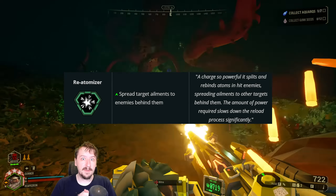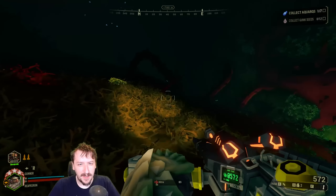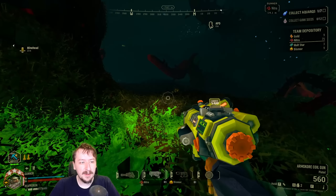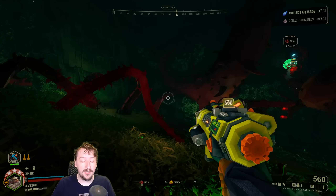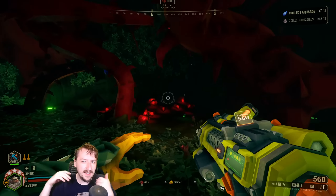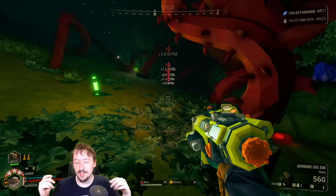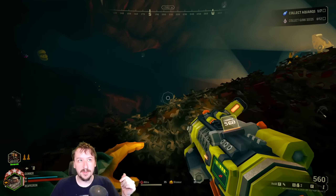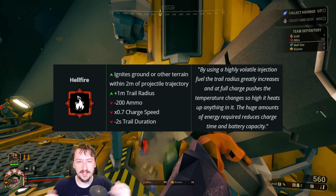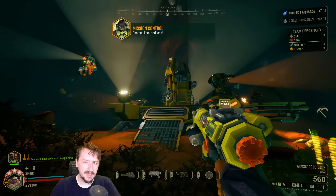For our fourth overclock we have Re-Atomizer, a very fun overclock for the Coil Gun. It doesn't give you a huge advantage — it can in certain circumstances, especially when it's bugged — but currently it's working as intended. You transfer effects from one enemy to another when you shoot through them, which requires setup and coordination. Applying effects may not even be the strongest thing with the Coil Gun, especially compared to overclocks like Hellfire, which applies both fire and electricity via its tier 5. Another overclock outshadowed by others, mostly there for its meme value.